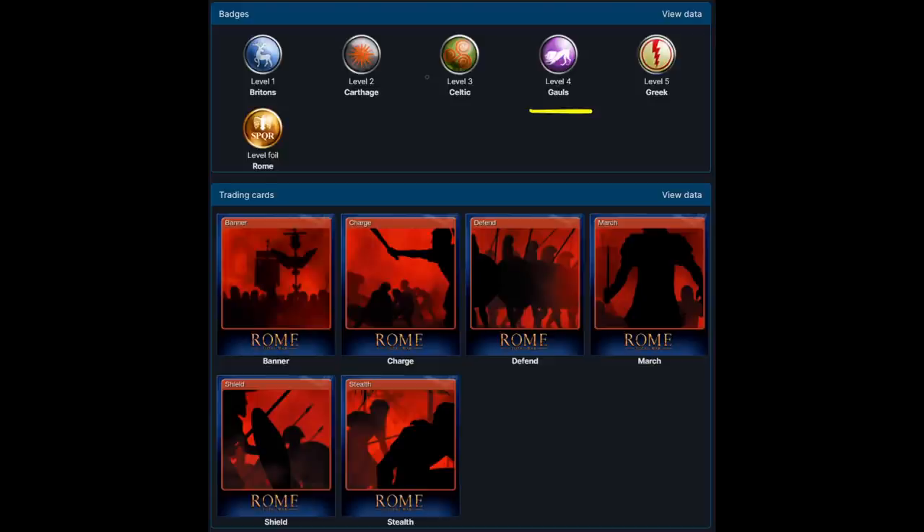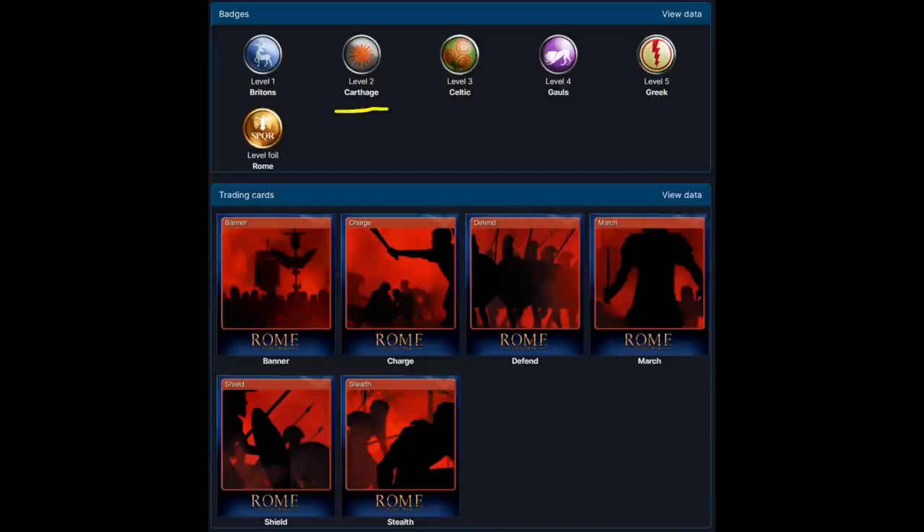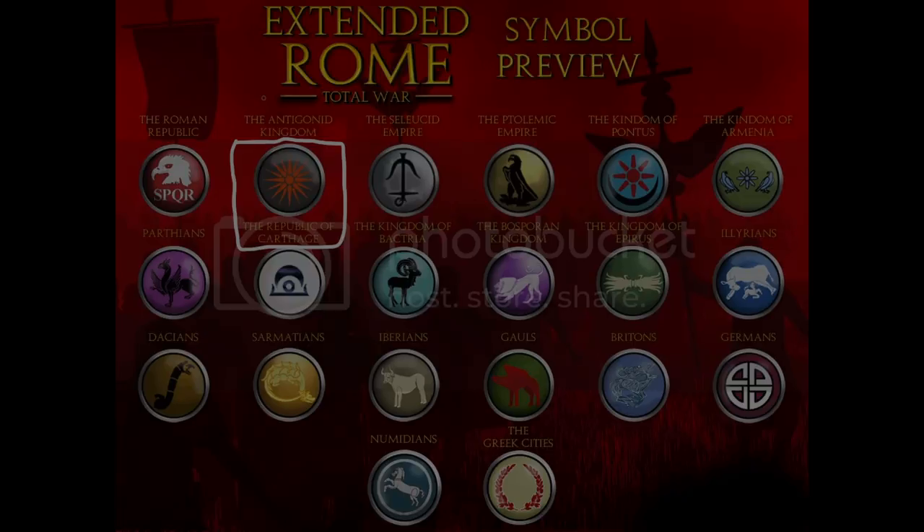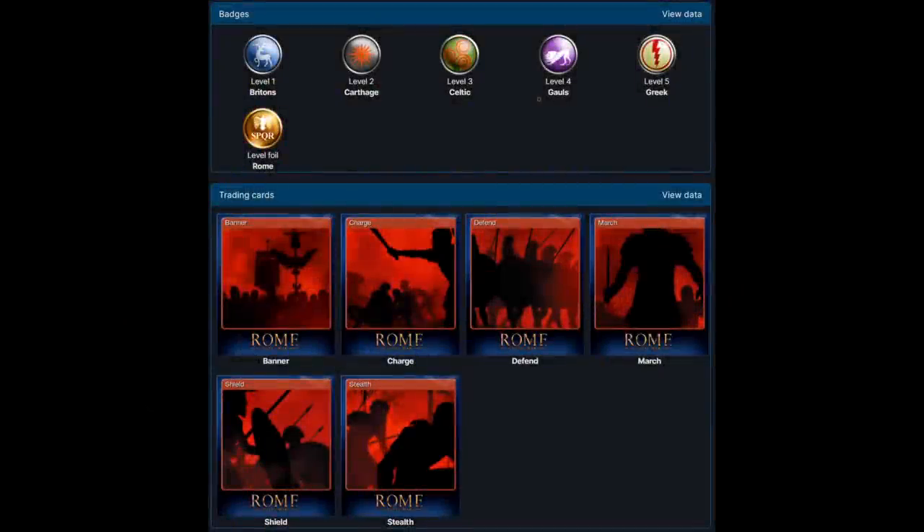How stupid. But it gets dumber — look at this: Macedon symbol, Carthage name. And if we go back over to the mod, we see the same Macedon logo labelled as Macedon. But if you don't pay attention and think the name beneath is the name for the icon above, then it says Carthage.